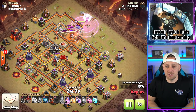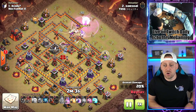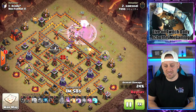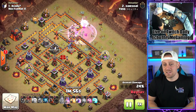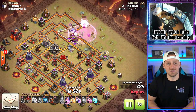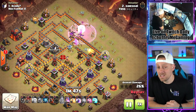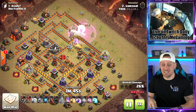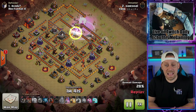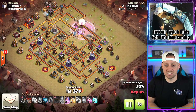I love the use of the Rage spell, and those Wallbreakers taking advantage of those Rage spells. The Queen should dive into the base. We wanted her to step up and take out the enemy Queen, because a Lalo is coming in on the back end. If you want to be extra careful, you could always bring some Skeleton spells and a Rage spell to shut down the enemy Queen if you don't get her with your Queen Charge. Two air defenses, the Queen, and the Clan Castle already removed from the base — that is a beautiful success so far.